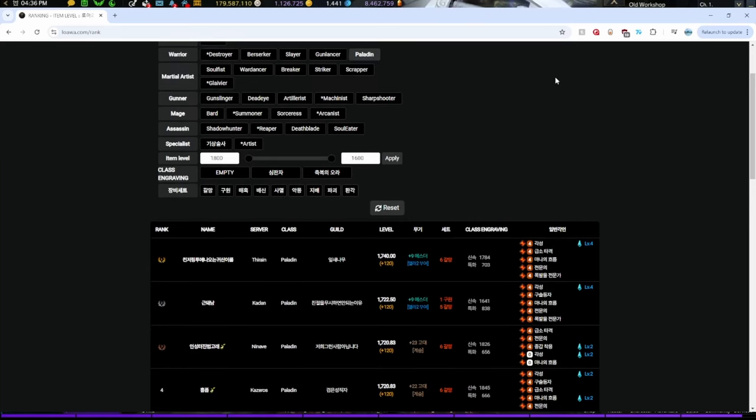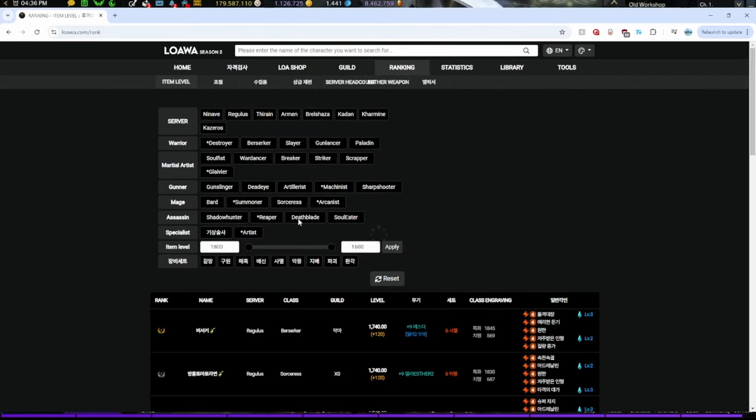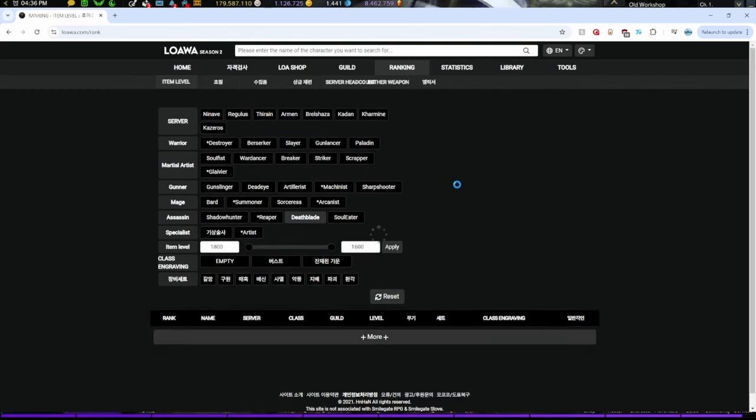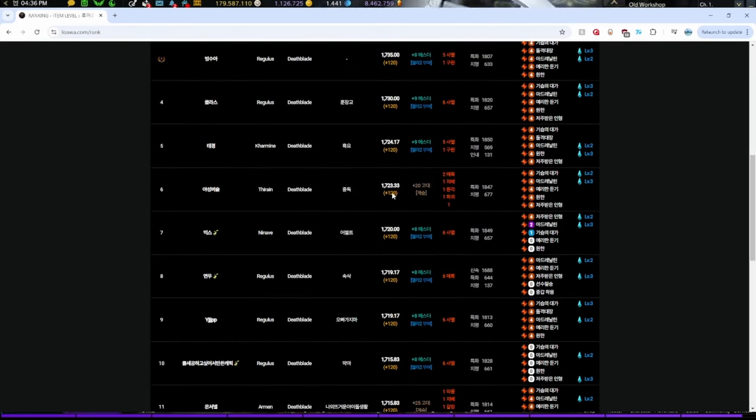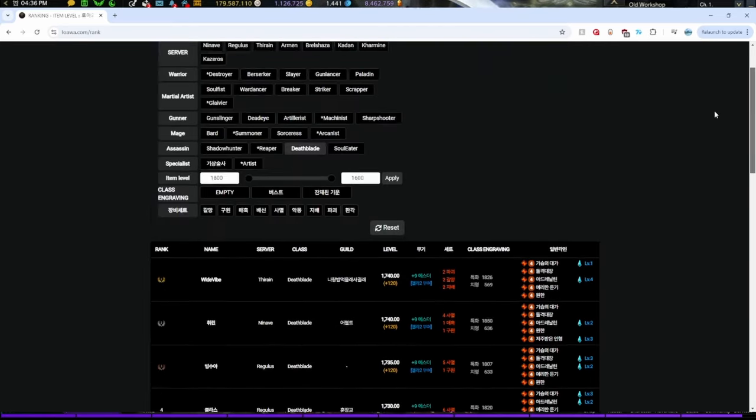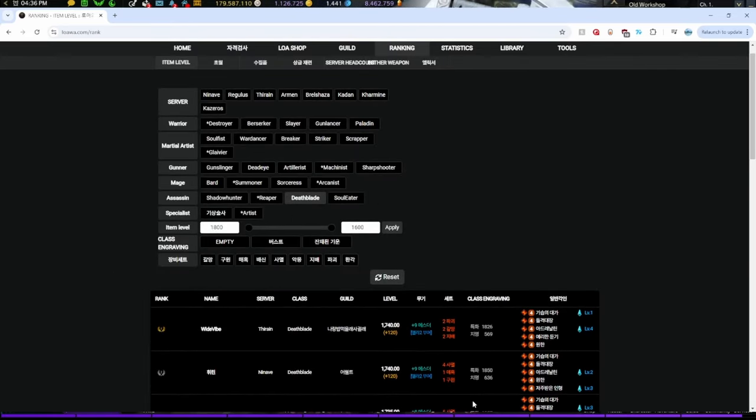For example, look at Deathblade — see how many ester users are here? Plus nine, plus nine, plus eight, plus nine — so many ester users wanting to be at the top of the list. We're going to see a lot of whales. This tool will also help us compare builds — 'I didn't know this guy was using this skill or tripod, let me check if others are doing the same.' Sometimes being able to compare with others has a greater effect than just reading Lost Ark Nexus guides.